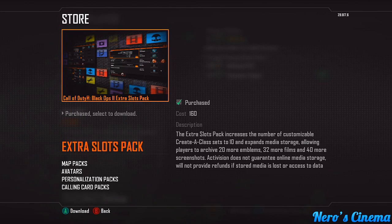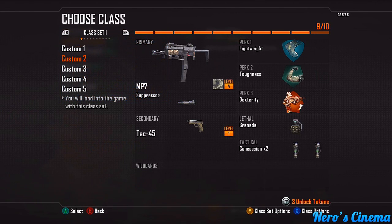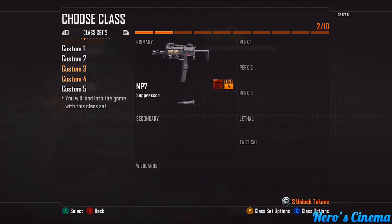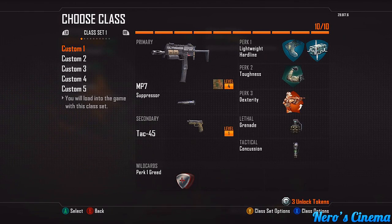The extra slots pack is probably my favorite part of it. It allows you to get new films and new screenshots for theater mode, as well as new classes. Instead of just having 5 or 10 classes, you get class sets. Right now I have five custom classes in class set one, and I can press RB or LB to go to my next set of guns. You have 10 class sets total, so you can have anywhere between 50 to 100 created classes. Keep in mind that only the class set you have highlighted will be available to use in game — not all 50 to 100 at once — so you pick a class set before the match starts.